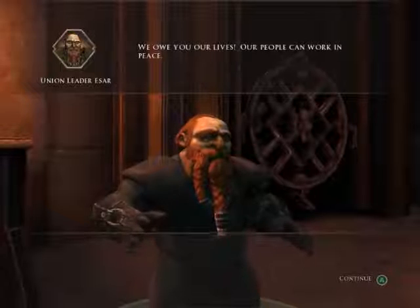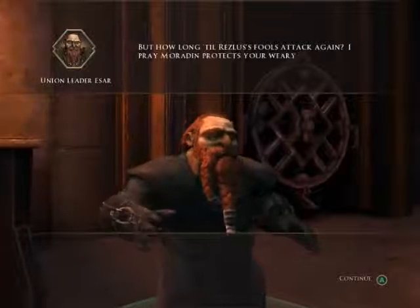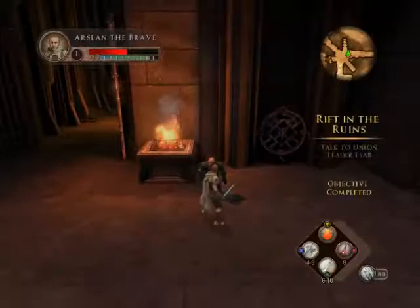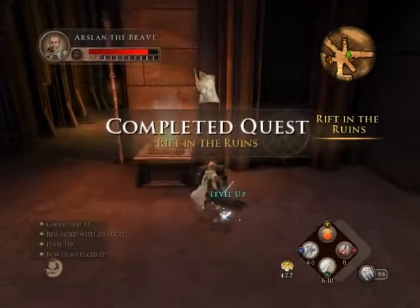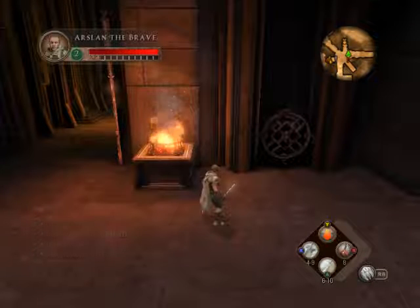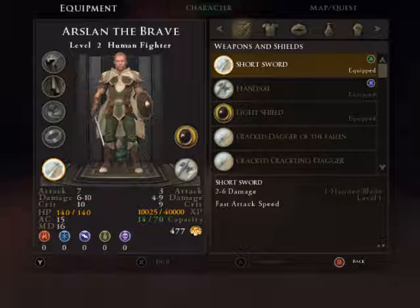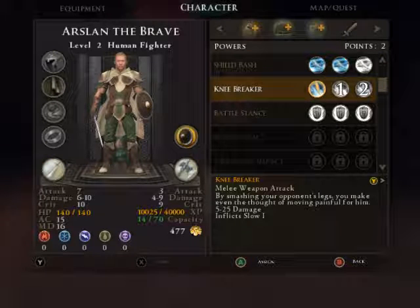We owe you our lives. Our people can work in peace. But how long to resist fools attack again? I pray Maureen protect your very bones, for our sake. And with that, we're gaining a level. So we get new items, weapons, and such. And of course with that, you can also give your character some new powers.